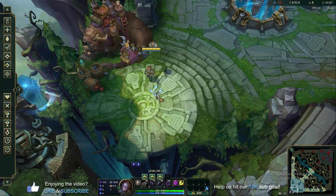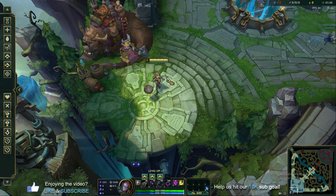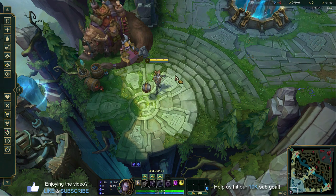To start off with Orianna, she's a control mage. Her strengths are wave clear, damage, and she's obviously ability power focused. She has a lot of utility with slows, displacements, and all kinds of good stuff. Weaknesses, as with most control mages, she's very immobile and very easily bursted down. Doesn't have the biggest health bar or defensive stats.